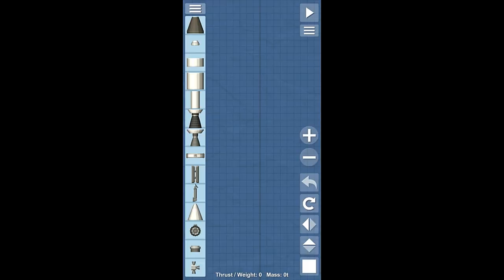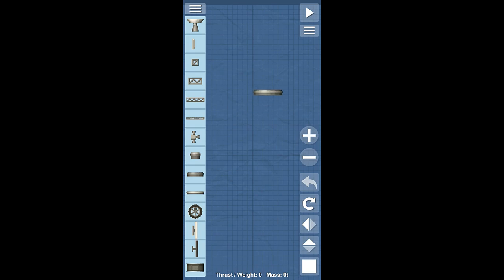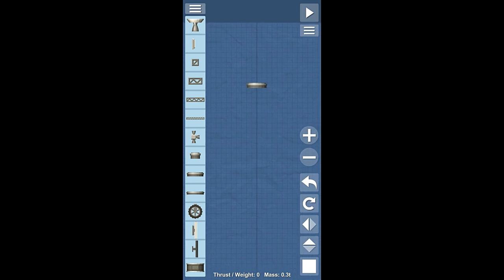We're going to go back to build new, and this time we are going to do the rover. Because the fairings are what they are in this game, we're going to be building the rover sideways so that it's vanilla compatible. The way we're going to do this is we're going to create a frame — I need this docking port, and we're going to build a frame around where the rover is going to be.